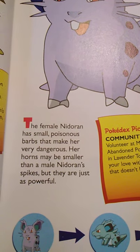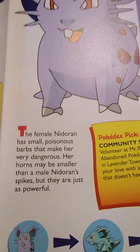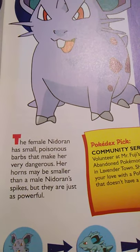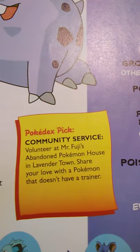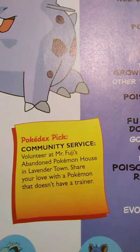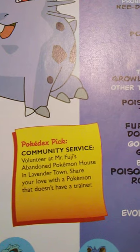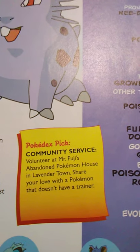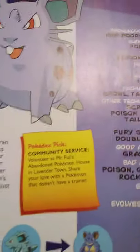The female Nidoran has small poisonous barbs that make her very dangerous. Her horns may be smaller than a male Nidoran's spikes, but they are just as powerful. The book promotes community service: volunteer at Mount Fuji's abandoned Pokémon house in Lavender Town and share your love with a Pokémon that doesn't have a trainer. That's nice that they promote that.